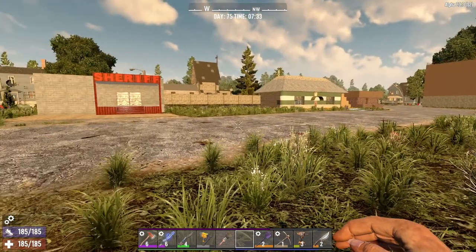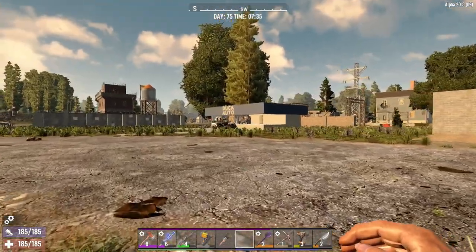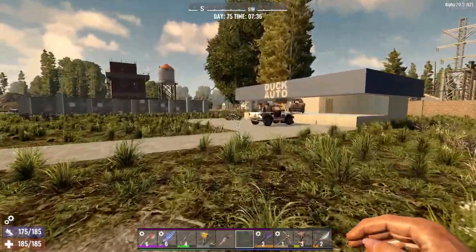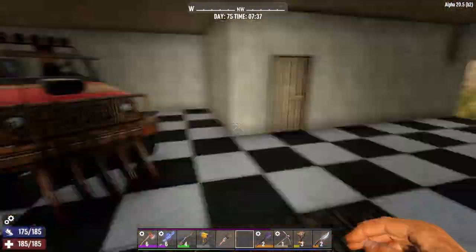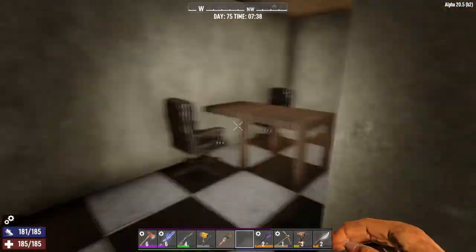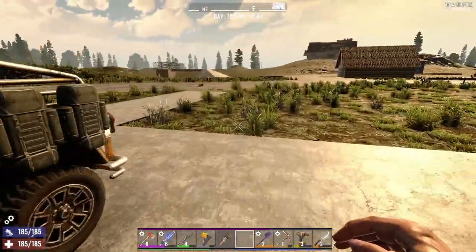Over here we have a few different stores to add to our town. We have the auto store, the sheriff's station, and a bar. I will show you around. Here we have some vehicles for sale. Here is the show car on the floor, vending machine. Over here you make the purchases for the vehicles and sign away your life to own one.